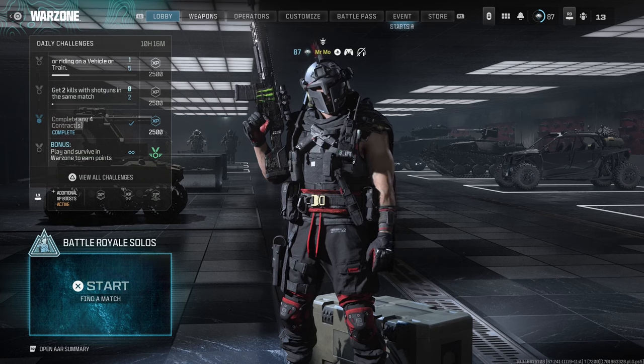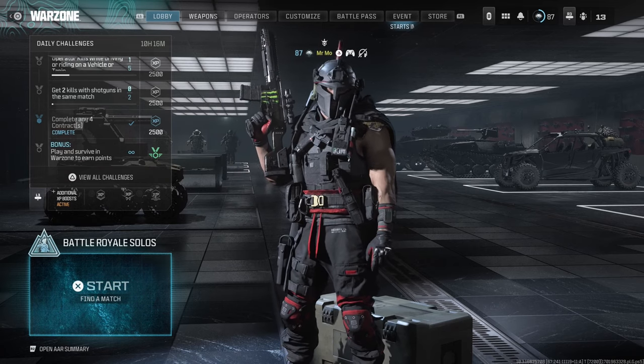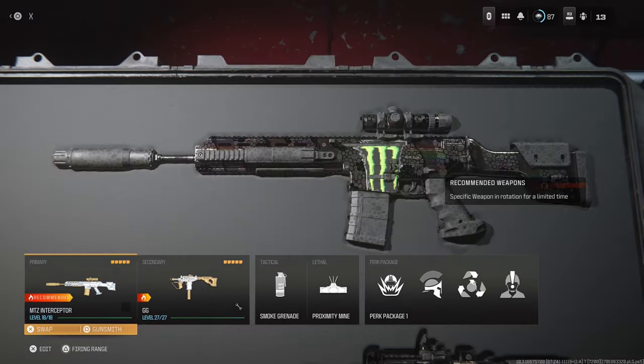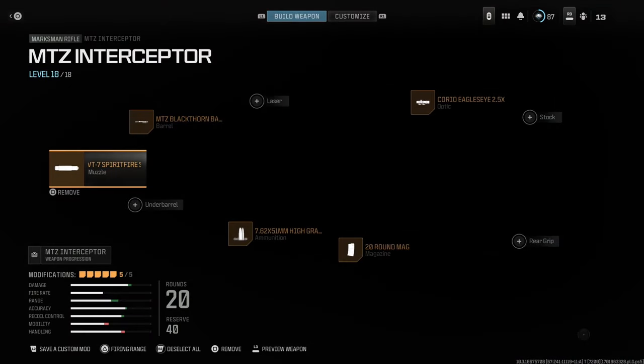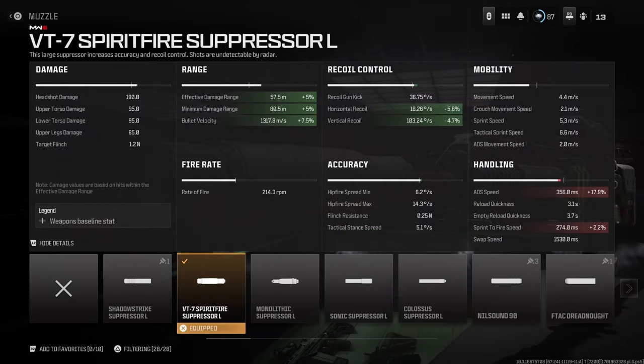This is going to be the best weapon in the game. I know you've probably seen all these videos claiming what the best weapon is, but this quite literally is the best weapon in the game. This is the MTZ Interceptor. I knew there was going to be an extreme sleeper gun out there, and this is definitely it. Take a look at the stats: 190 damage to the head and 95 to the upper and lower torso.